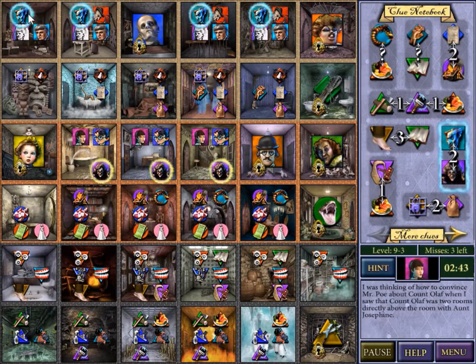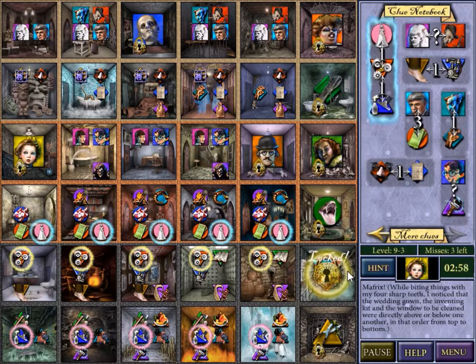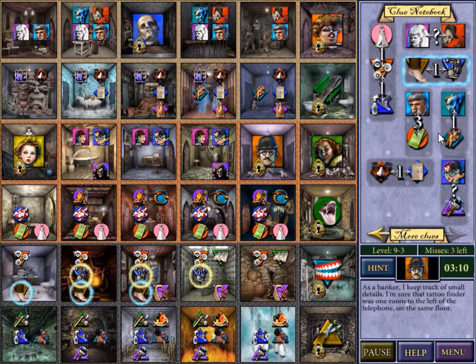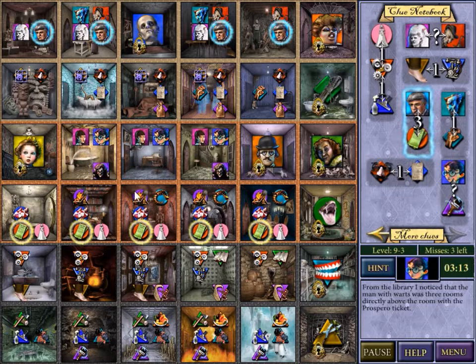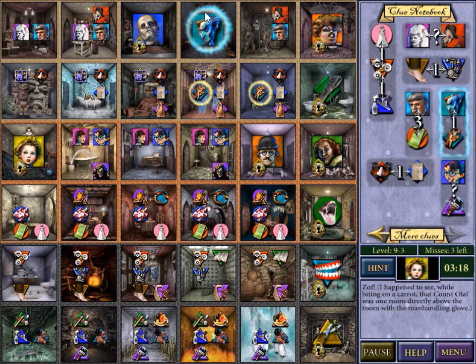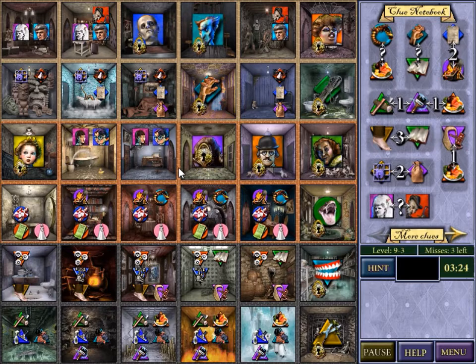Count Olaf above Josephine. Let's switch to the next thing with clues. Wow, triple clue — this must be super useful. Or not. Yeah, that only eliminates this particular column. But hey, that gives me the teeth — so that's good. Okay, Count Olaf directly above the hand — so Count Olaf there and hand there. There is a clue about Olaf in the same column as Aunt Josephine, so that helps out a lot.